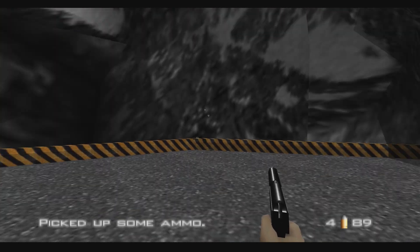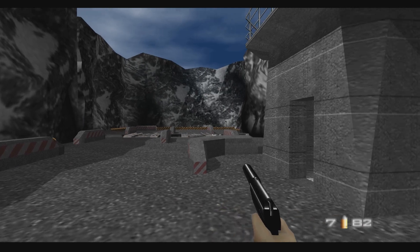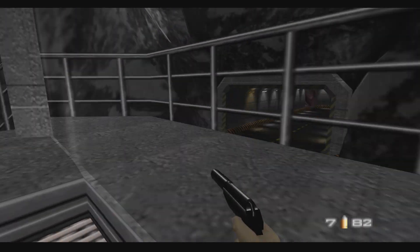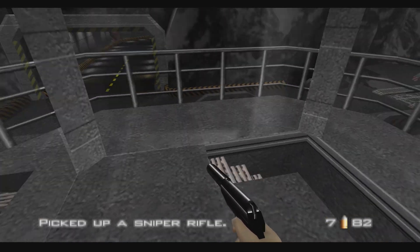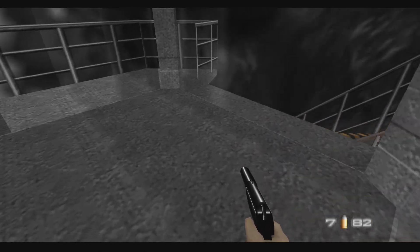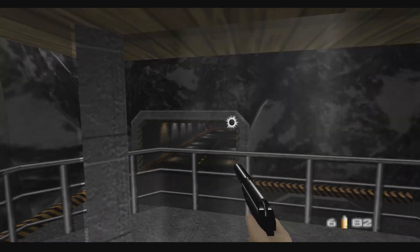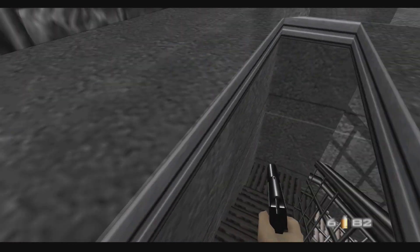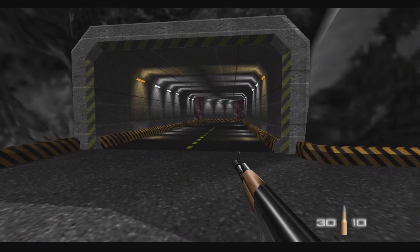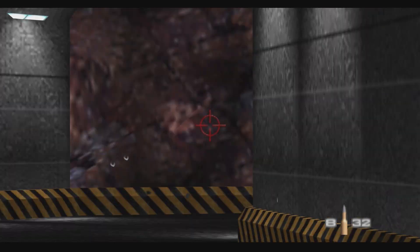Don't sneak up behind me. We can go up here, don't know if there is anything. We picked up a sniper rifle — didn't see it on the ground. Is this glass? Yeah it's glass, you can't go through that. Sniper rifle — there we go. Whoa, it's zooming in pretty far.